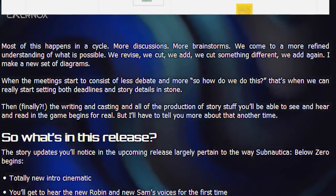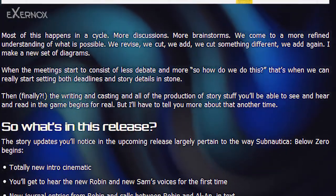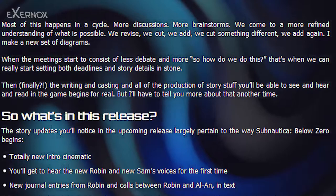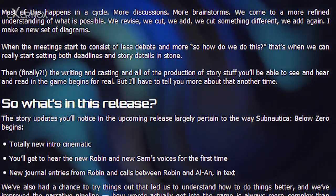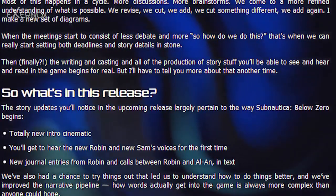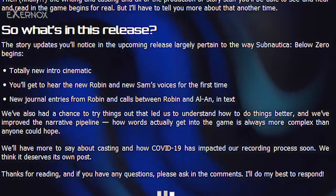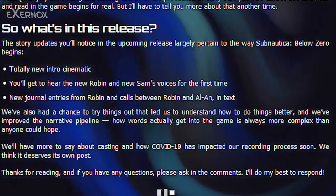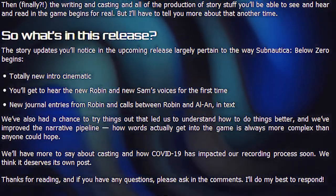So what's in this release? The story updates in the upcoming release largely pertain to how Subnautica Below Zero begins: a totally new intro cinematic, where you'll hear the new Robin and new Sam's voices for the first time, and new journal entries from Robin and calls between Robin and Alan in text. We've also improved the narrative pipeline. We'll have more to say about casting and how the Big Bad has impacted our recording process soon — we think it deserves its own post. Thanks for reading, and if you have any questions, please ask in the comments.